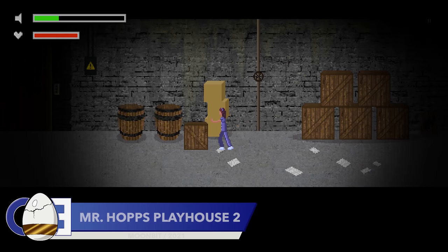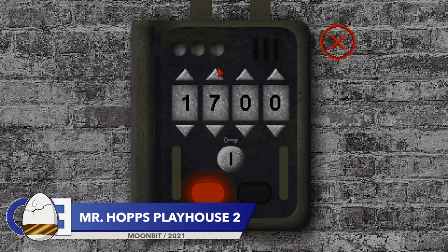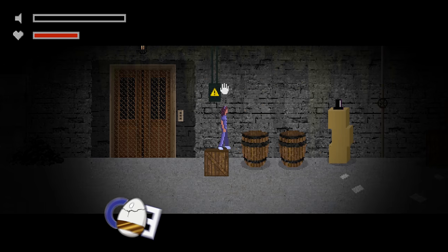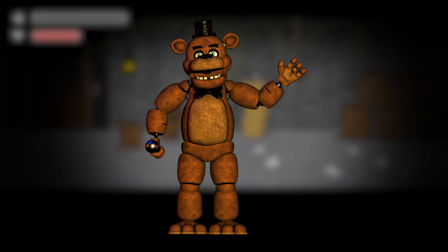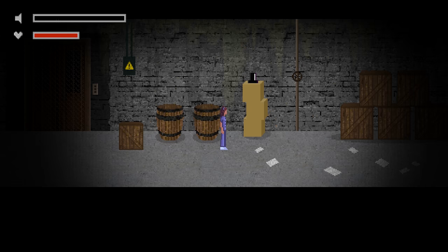Did you know that in Mr Hop's Playhouse 2, if you enter 1987 into the elevator keypad, a top hat will appear on top of the nearby boxes? This is a reference to the top hat worn by Freddy Fazbear from the Five Nights at Freddy's series. 1987 is a significant number in the FNAF series due to the infamous Bite of 87 incident.